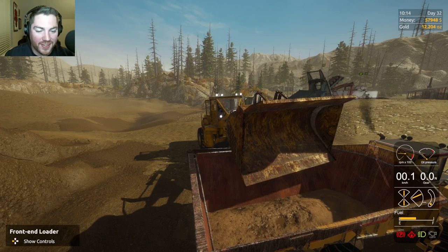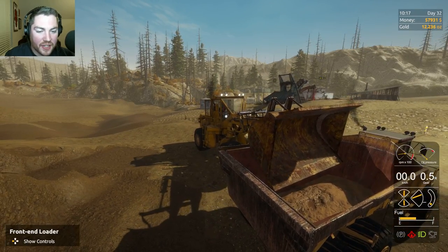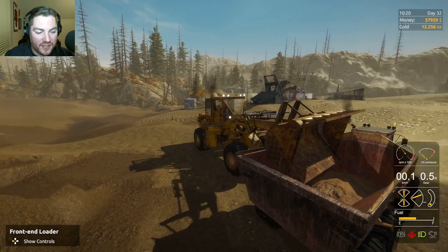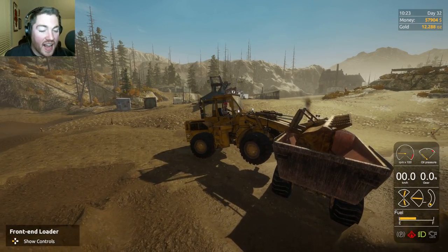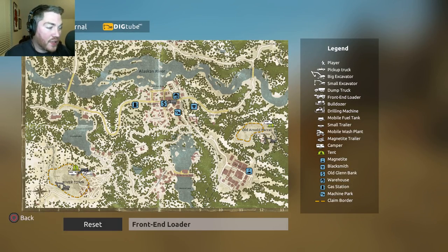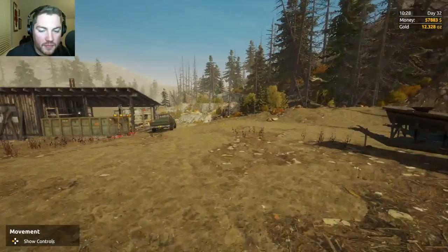If you guys have a rogue loader just show up randomly, you kind of have to do some finagling to get it to work. I'm going to have to go ahead and get another one shipped. This loader is really glitched and I don't know where it came from. I did not buy this particular loader, and I'm going to have to get my other one shipped over here because this one gets glitched out and you can't dump the bucket all the way.